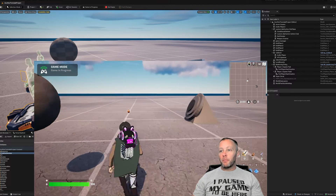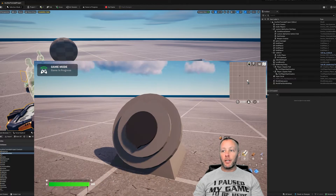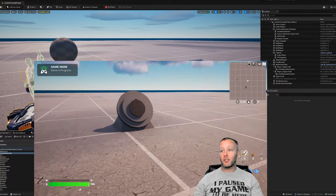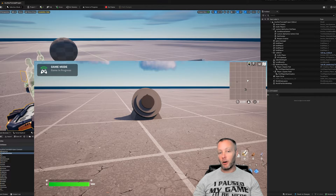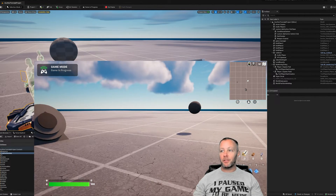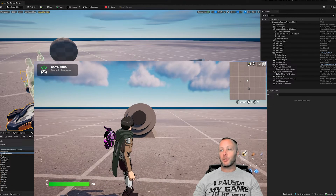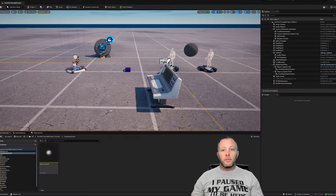In a recent tutorial, picking up an acorn made you invisible using a button. Now instead of using a button, we are going to detect whether or not somebody is carrying something to make them invisible in the game. It's been widely requested — instead of a button, just detect if you're holding something. So let's get into UAFN Verse and find out how to do this.